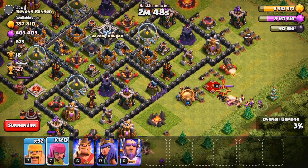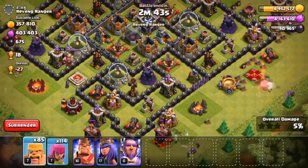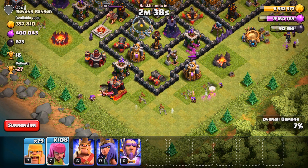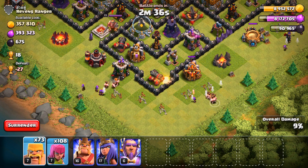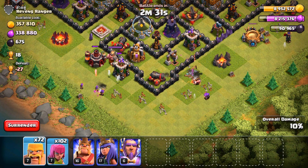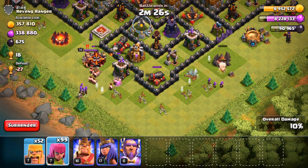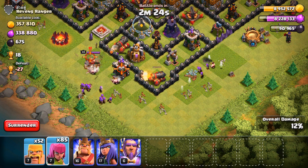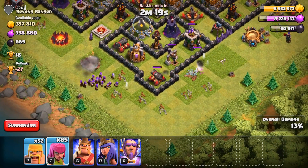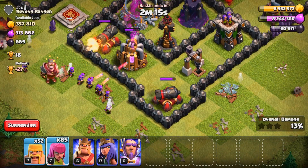We have ourselves a lovely dead base with over 400,000 gold and Elixir — you can't get much better than this. I'm going to be looking out for where I can use my Barbarians and Archers to get as much loot as possible. I'm actually being a little more tactical — usually I'm spamming, and you guys know that. But a lot of people say it's a skill-less thing. Farming is not about skill — farming is about math. And the math says using Barch, a cheap army, is going to give plenty of profit. Profit is where farming is really at.